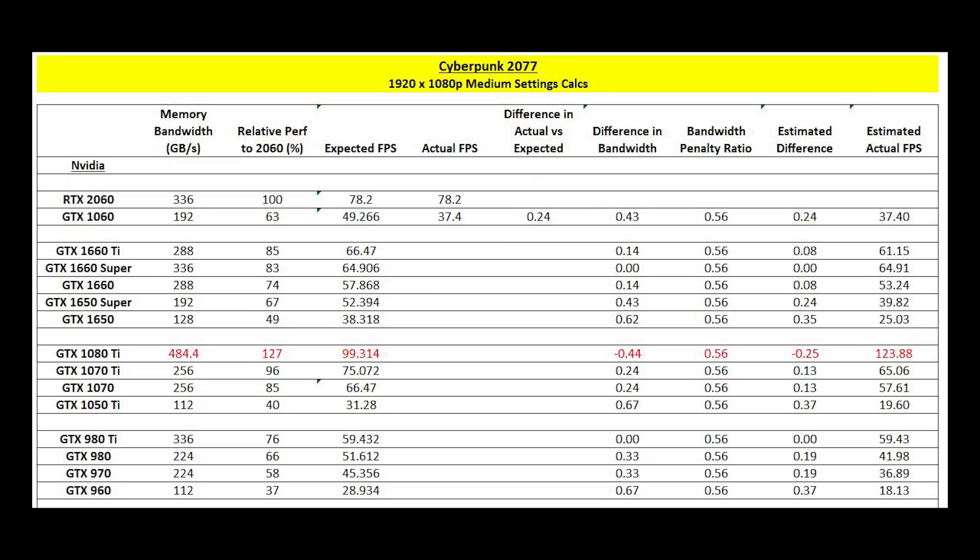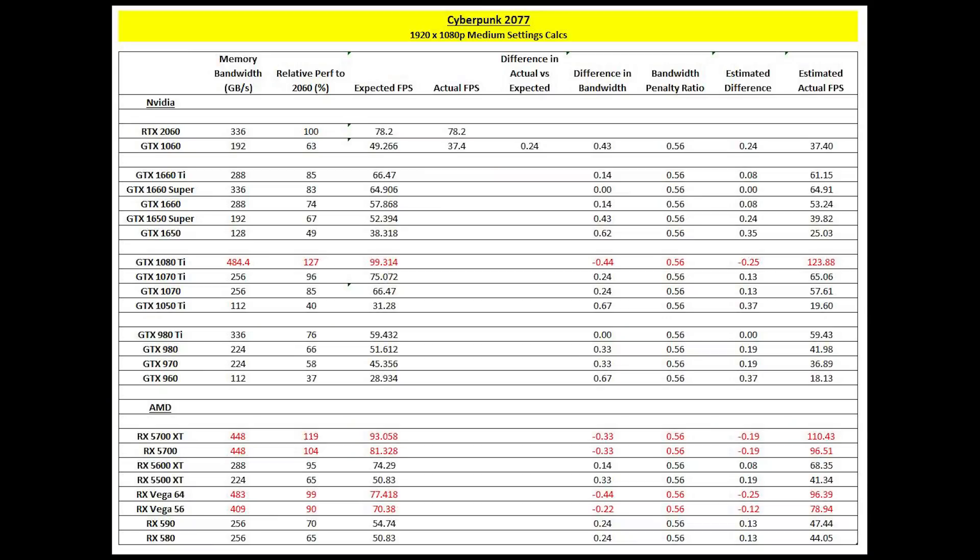Here are the results for the 10 series and 9 series. I have the 1080 Ti in red because it has a higher memory bandwidth than the 2060, and I don't know if 336 GB/s is a bottleneck at these settings. Maybe 448 GB/s performs the same as 336 GB/s at 1080p medium, in which case there would be no frame rate gain. Similarly, with AMD GPUs, memory bandwidth is much higher for some of these cards, so expect something closer to the expected fps column.